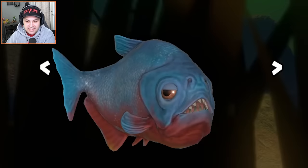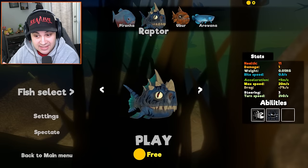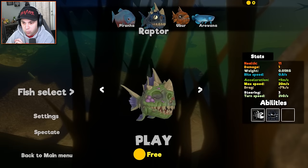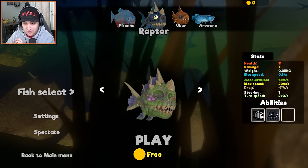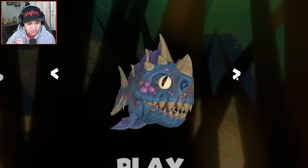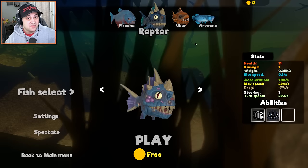But now this is the guy that I'm really, really interested in. He looks so awesome. Do you think there's a fish out there that actually looks like this? Because this straight up looks like a dinosaur, and his name is Raptor. This is a dinosaur fish. That is crazy looking. So I think we're definitely going to have to give this guy a try, but there's more.